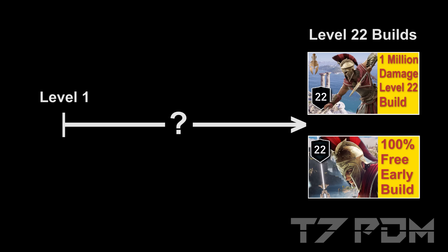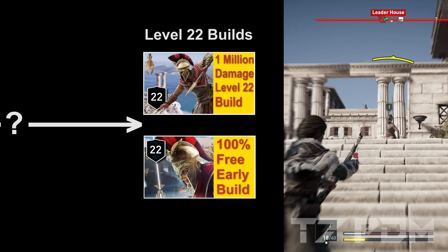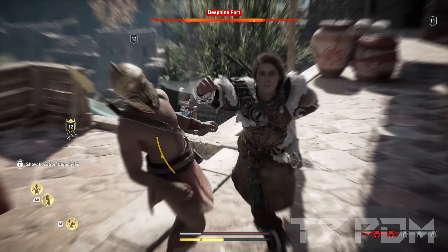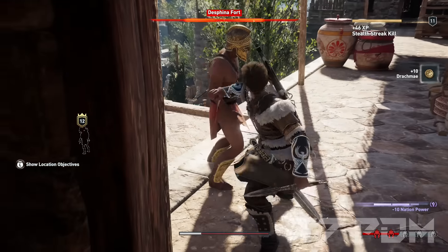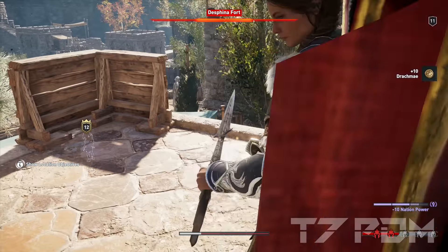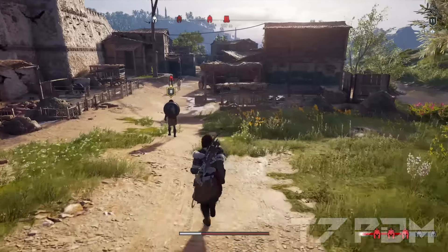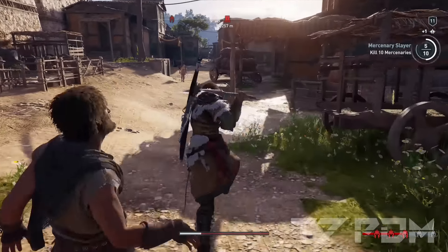So I will just squeeze in a new level 10 build, which is way easier and much simpler to make and doesn't require you to collect all the crit chance stuff. In this video I will show you an absolute crazy level 10 build that is able to overrun every mercenary as early as level 10 with just a normal assassination with a single arrow or with just a single strike of your sword.